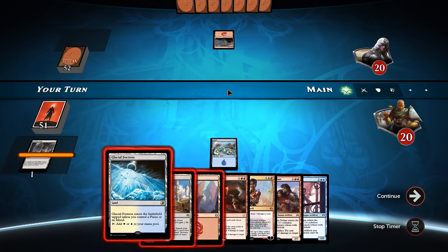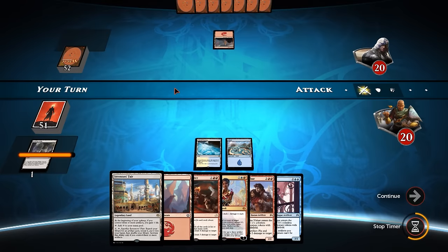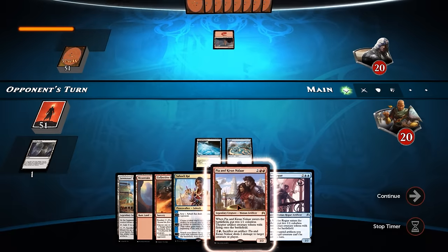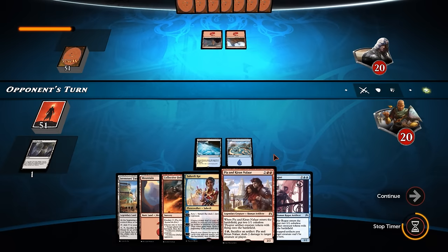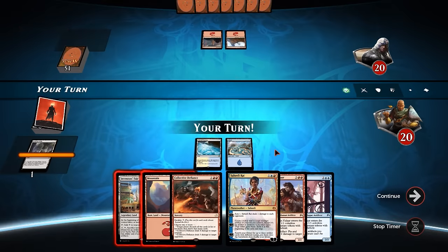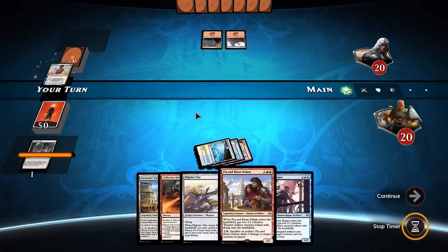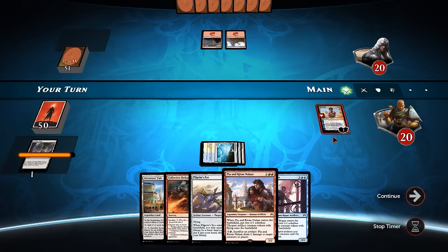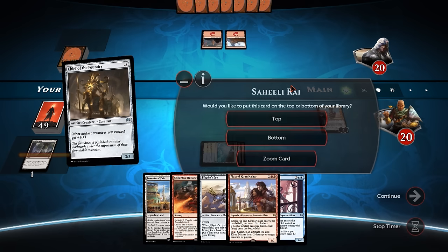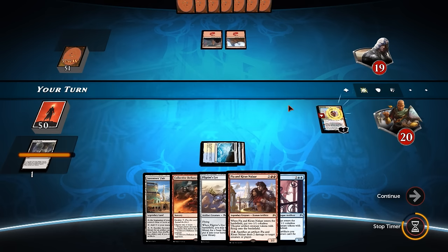Alright, our turn comes and we get a Glacial Fortress - we might as well play it, so we actually have our turn four plays. So Saheeli can minus and make copies of Whirler Rogue and Whirler Rogue... although we don't really want to be making copies of Whirler Rogue to be honest. Mountain into Saheeli Rai, and plus two to scry and deal one damage - we have no targets for the minus, so we might as well plus. Chief of the Foundry - yeah, that looks good enough to me.